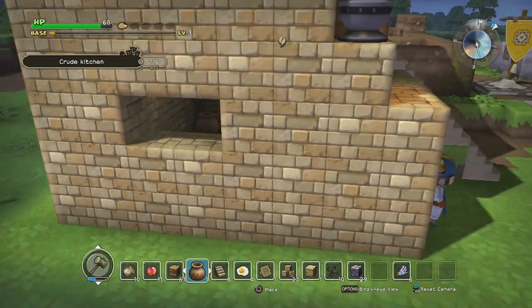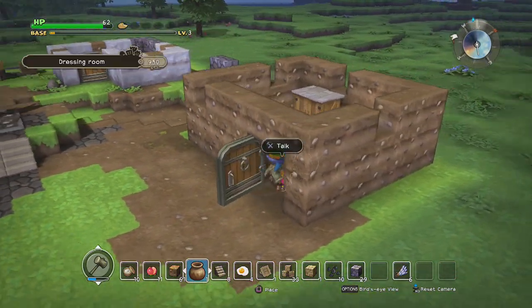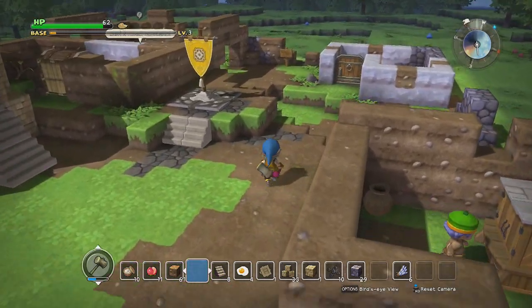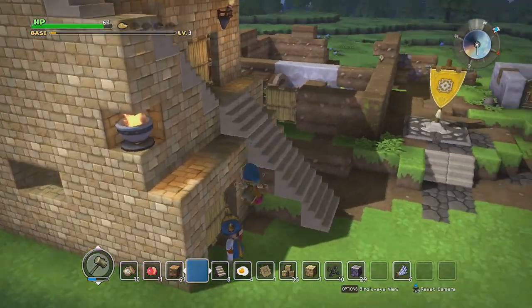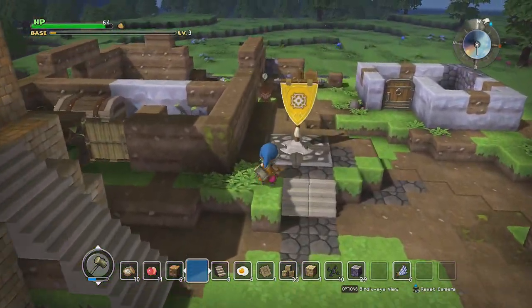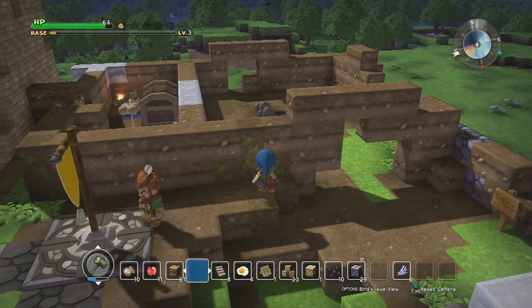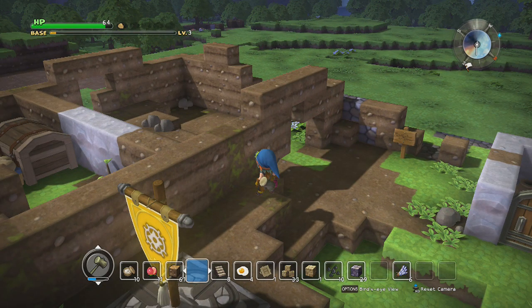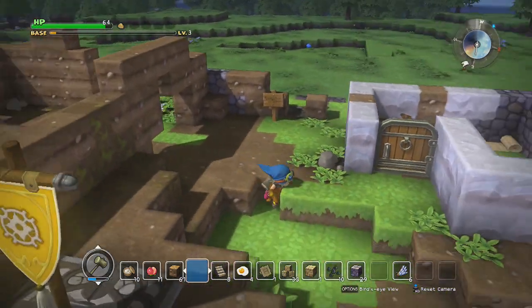Got ourselves a changing room. So now all we need to do is build that barricade, but I'll do that next time. Next time on Let's Play Dragon Quest Builders, we're gonna see about getting that second tower up and then we need to do some more quests. This entire area of the town — I need to figure out what I want to do with it. Maybe I'll make a pool, though there's no water around here. A pool would still be a good idea though.